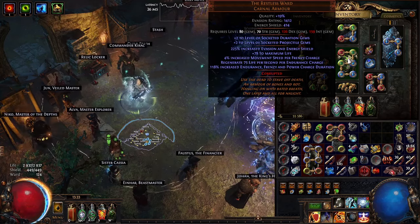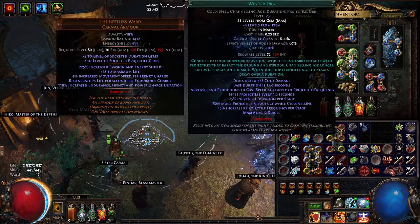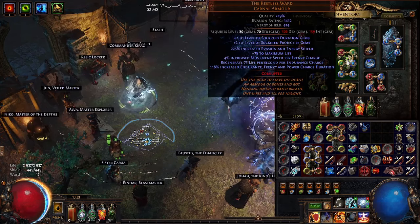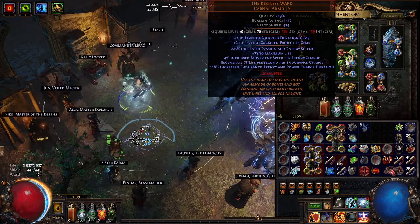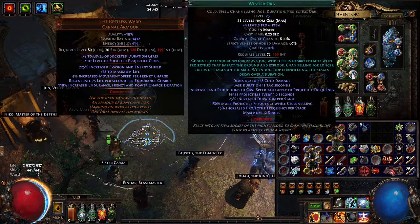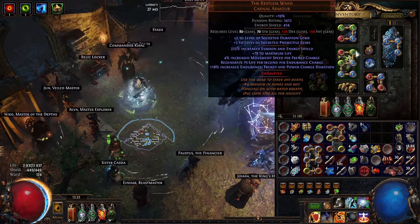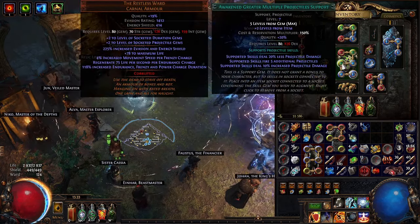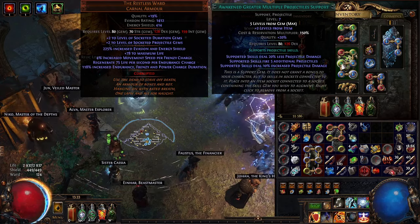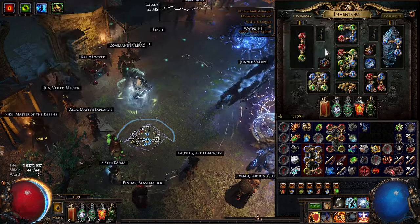The chest is a plus four gem levels piece - I only paid nine divine for it, which was a steal. One of the advantages is that Winter Orb actually scales duration too, so there's a lot of skills that don't want duration which makes it cheaper - you can get a duration projector or duration AoE for cheaper. Taking Winter Orb from level 21 to 25 almost doubles the base damage, so this is actually quite a massive upgrade. The gem links are: Winter Orb, Infused Channeling, Awakened Greater Multiple Projectiles - which I dropped from Maven farming - Increased Critical Damage, Ice Bite, and Inspiration.